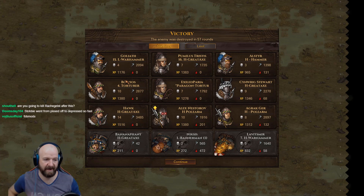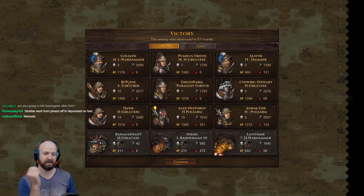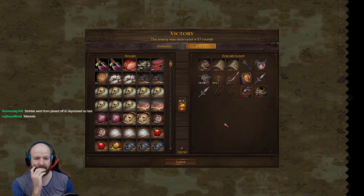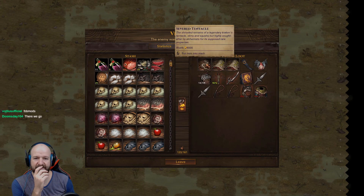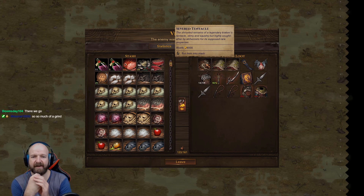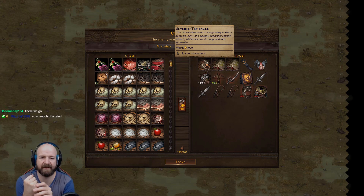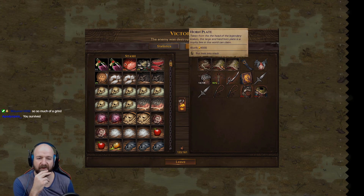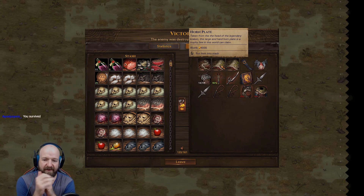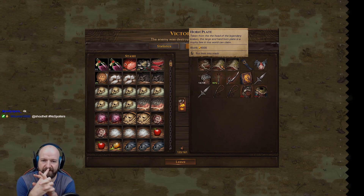What the hell is the Rachgeist? Severed tentacle — the shoveled remains were legendary Kraken's tentacles, slimy and squishy but highly sought after by alchemists for their supposed rare properties. I hope this means I can craft the re-leveling potion so I can re-level Pumilus properly. Taken from the head of the legendary Kraken, this large and hard horn plate is a trophy as well.